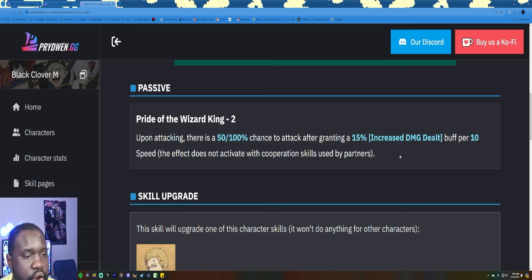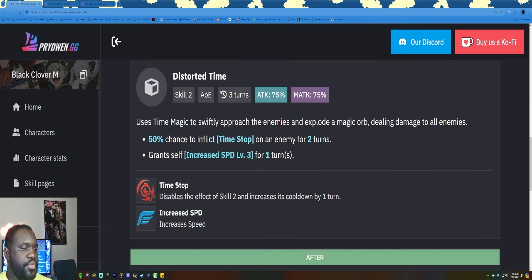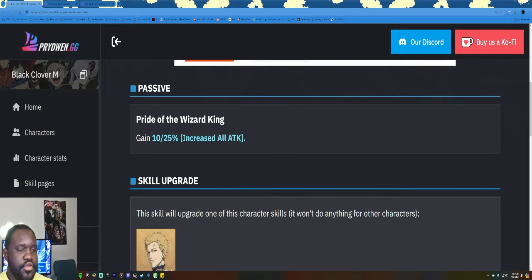Overall the skill page is a very big improvement, but it feels very similar in what it does — which isn't the problem itself. There's no problem with having a new skill page that functionally does what the old one did but better. If you get this skill page at zero stars and you have Julius's original skill page at zero stars, you are guaranteed 10% increase in all attack on your first turn of battle.